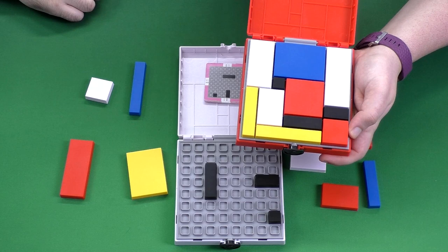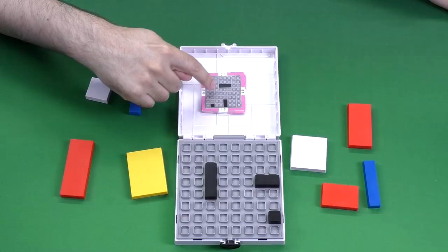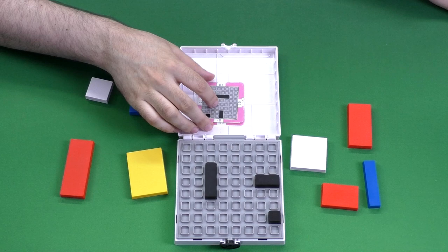Each set comes in a nice little box. If you rotate the lock one way you can see the puzzle pieces themselves, and if you rotate the other way you get the puzzle cards. Each card provides the setup for a puzzle for you to solve — it shows you where to position these black pieces, and it can be oriented any way since it's a square.